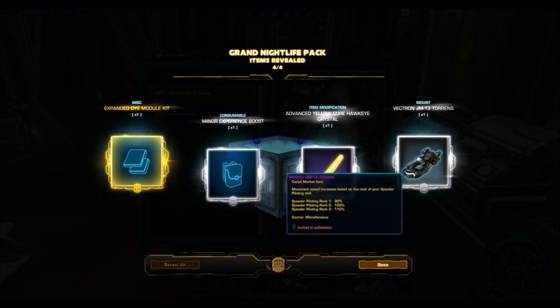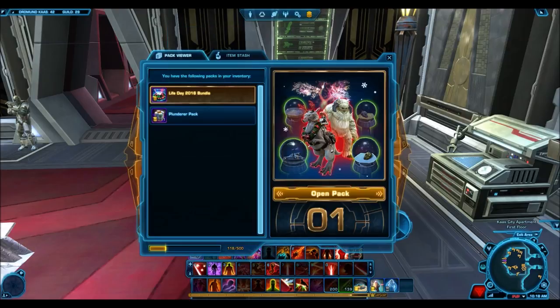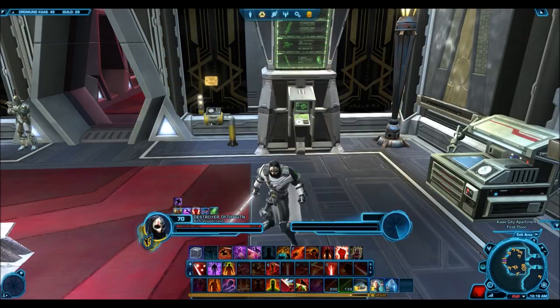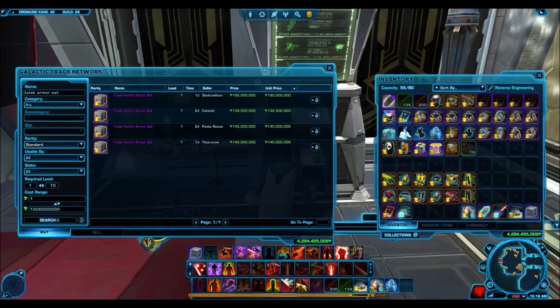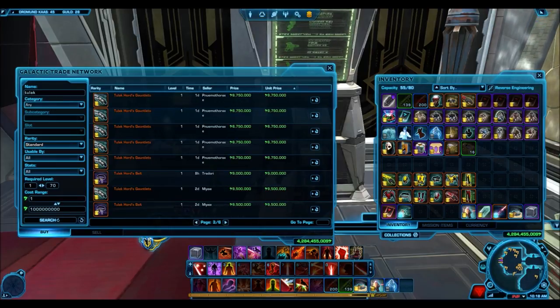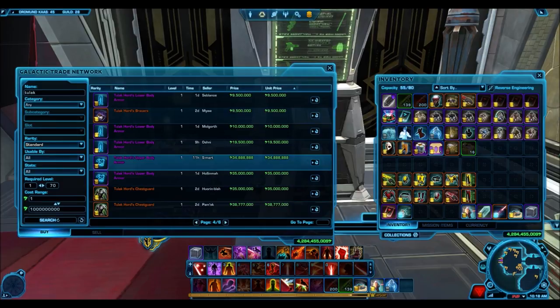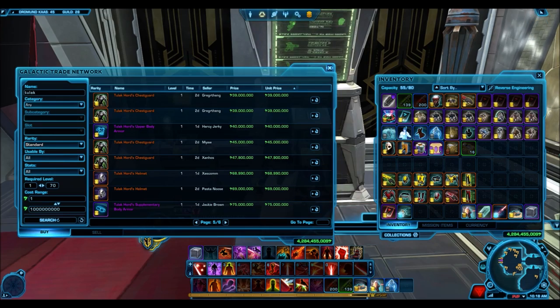This is an example of a crappy opening — the Vectron and an advance crystal. If you bought a pack and got this, that would suck. But as you can see, that's actually in the minority. Usually you actually get something really nice from these packs. And then — the Tulak Hord armor set again! Let's see what that's going for. The full set is listed at 139 million. Individual pieces: gauntlets at 10 million, upper body armor at 34 million, supplementary body armor at 68 million. So it's definitely up there in the 100 million credit range. That is insane.